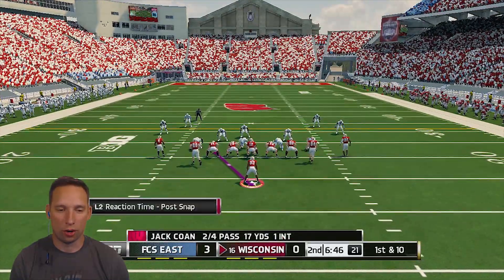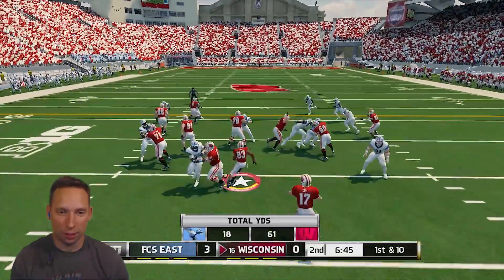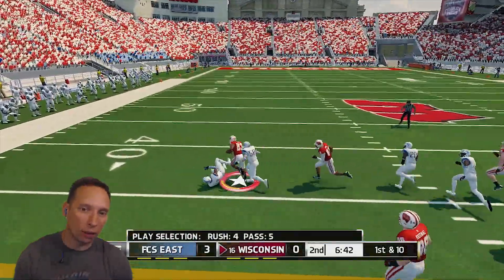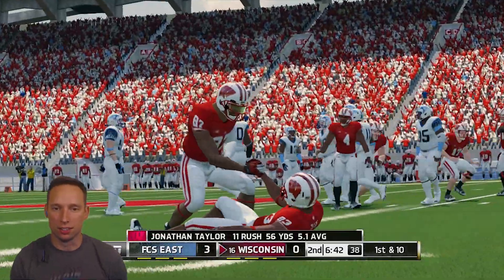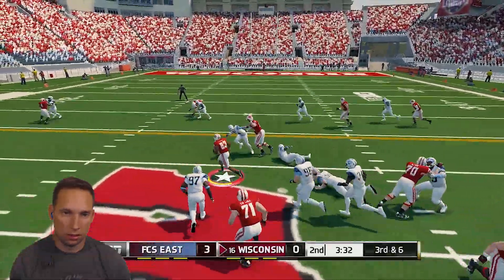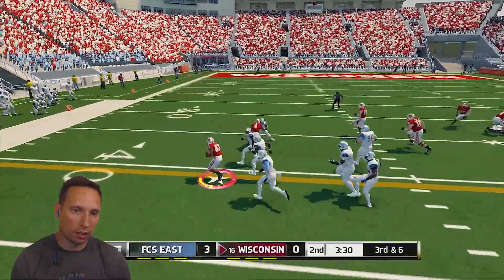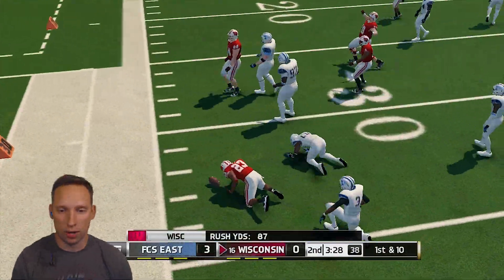Starting the second quarter, FCS East has a 3-0 lead on Wisconsin. Come on, guys, we got to get something going. And there we go — get up the field, stiff arm. Big gain right there by Taylor. Two blocks by that offensive lineman, going to the outside, trying to spring it — great rush right there.